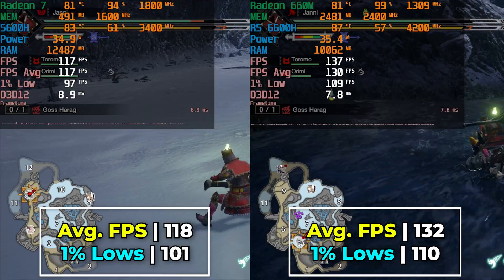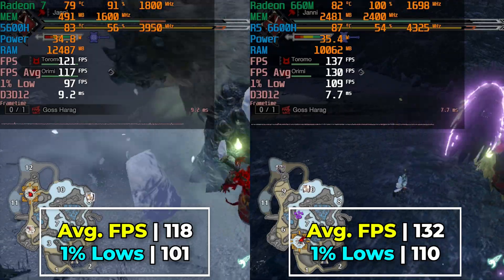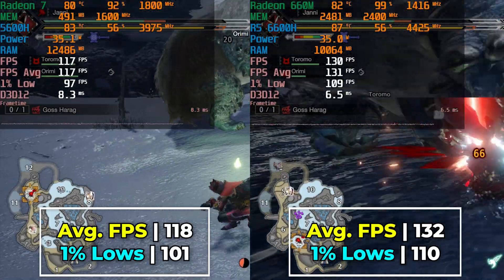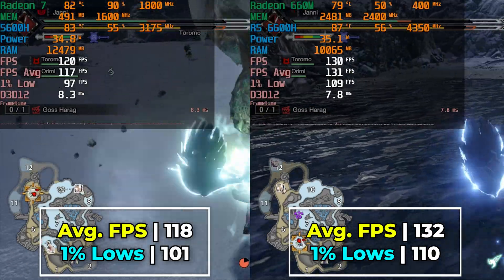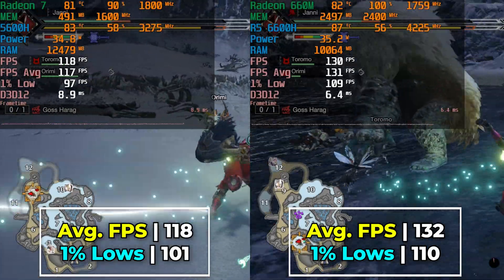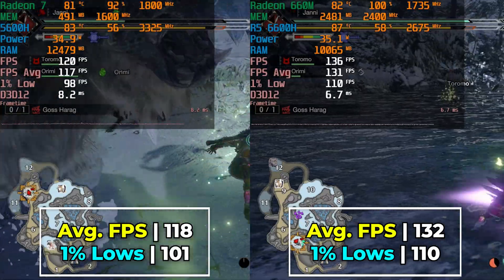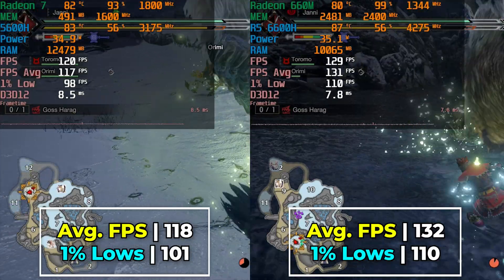They are pretty much the exact same architecture, practically the same CPU, the only real difference being that the 6600H can clock a little bit higher. So what this ends up doing is it leads to a FPS average difference of just 12%, and our 1% lows only see a 9% increase, which is a significant difference from what we saw with the average settings, where the differences were in the 40% range. This time around we're only seeing single digit increases in 1% lows. Realistically speaking, neither one is providing a bad experience here, and you're going to be able to have a good time playing like this.